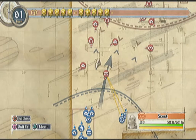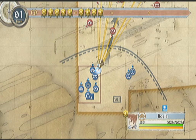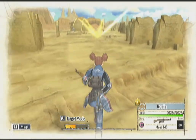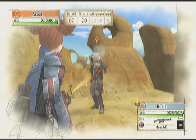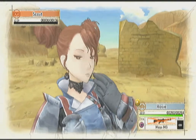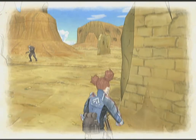First I want to send someone to kill this scout and this shock trooper. I'll use Rosie — I kinda hate to use her here because she's allergic to the desert, but she's here anyway. Alright, take that! That's one down.